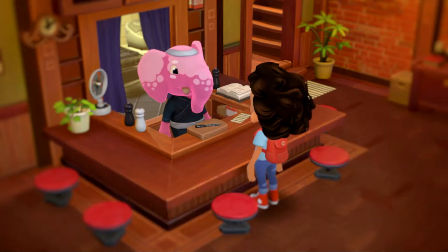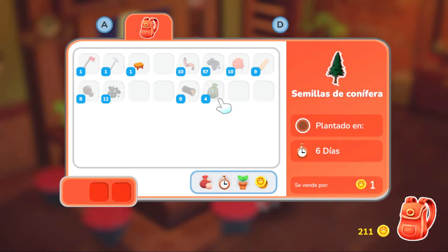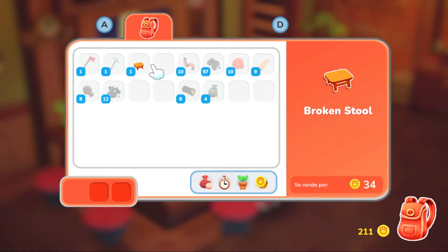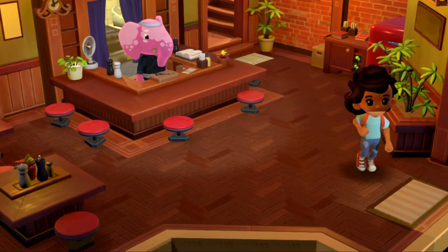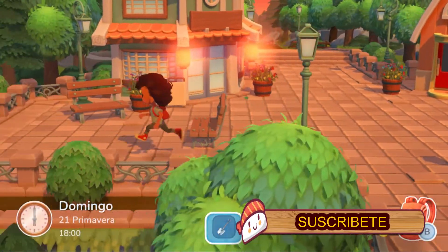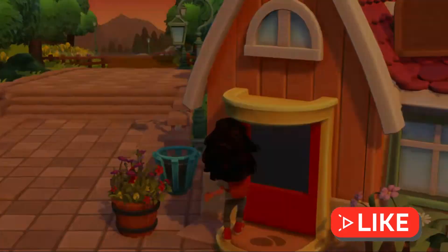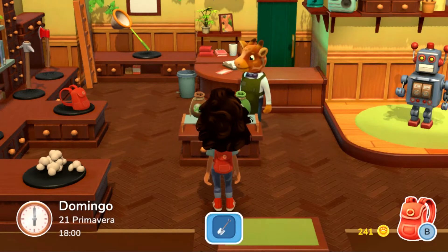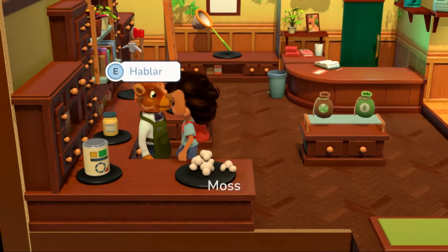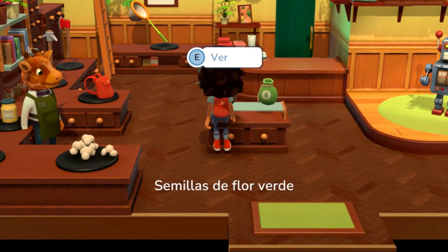Básicamente, nuestro personaje se queda dormido en el tren y llega a un pueblo llamado Hoco. En este pueblo solo vamos a encontrar dos tienditas: una es la de una elefante y la otra la de una jirafa. La elefante nos cuenta un poco de la historia del pueblo y nos dice que hace mucho tiempo la gente ha ido abandonándolo, así que el pueblo prácticamente está quedando deshabitado. Ellos quieren que vuelva a haber más personas y más vida en el pueblo, así que nos proponen quedarnos un tiempo y ayudarles con esa misión.